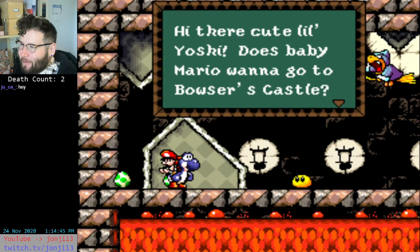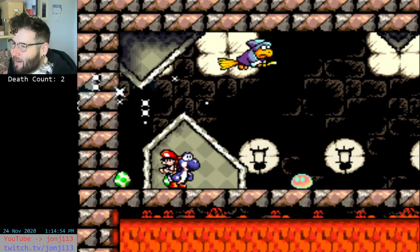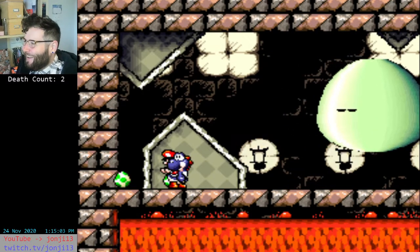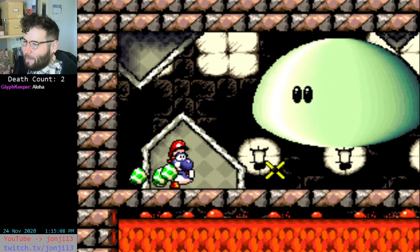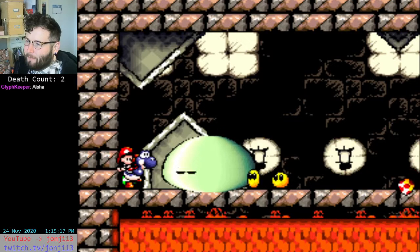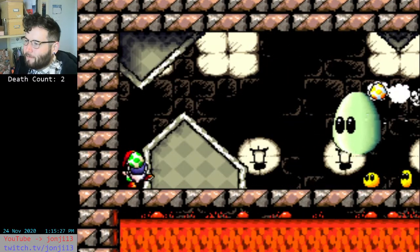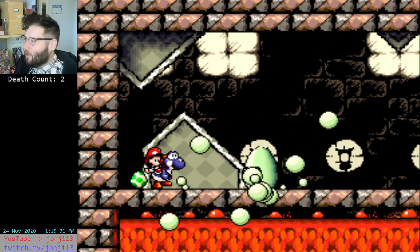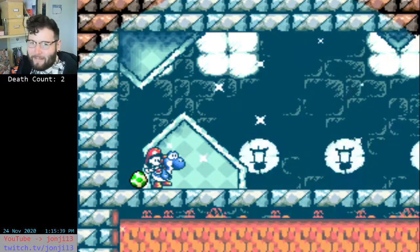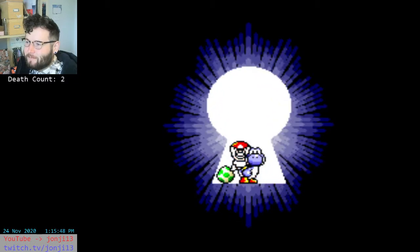Hi there, cute little Yoshi. Does baby Mario want to go to Bowser's castle? I'll take him there in a hurry. Tee hee hee. Hello, JU underscore OX underscore. I'm going to keep saying the underscores out loud because everyone has underscores. This slime's got some really dramatic music. I think I can just spam them with eggs - just keep spamming them. Oh no, oh boy. Can you not hurt me? I thought it would hurt me by jumping on me. I like easy bosses!